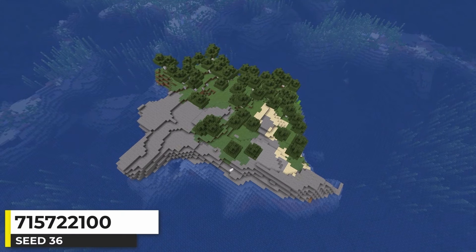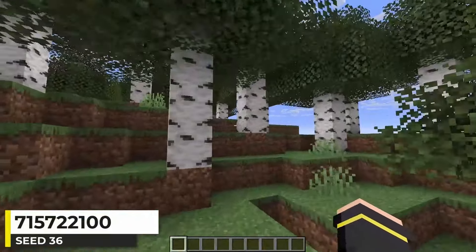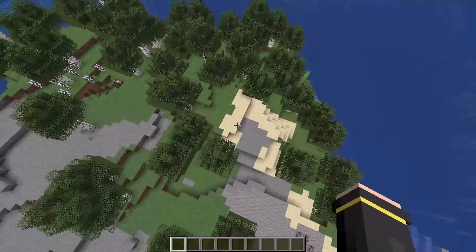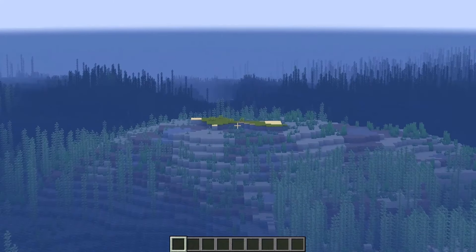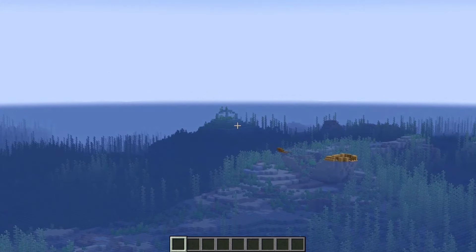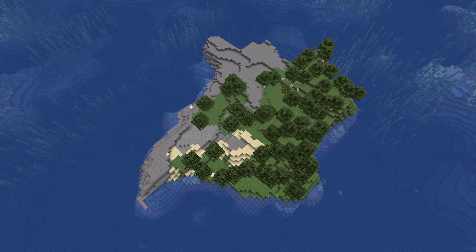This seed generates a birch forest island at spawn. I know birch wood is everyone's favorite. Along with the stony shores, the beach generates into the middle of the island, making a pretty cool shape. There's a tiny island sticking out in the ocean, and a shipwreck sticking out with an ocean monument behind it. For a birch forest, this seed isn't too bad.